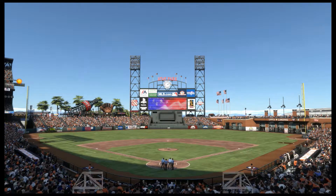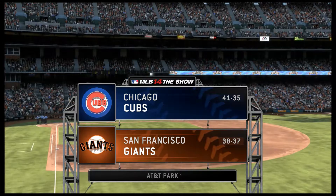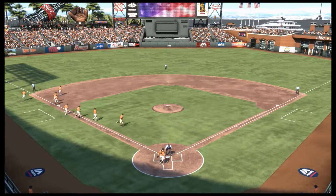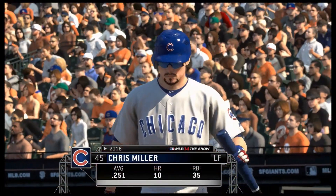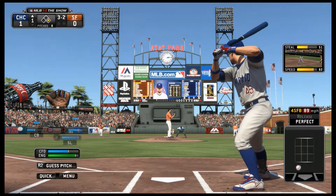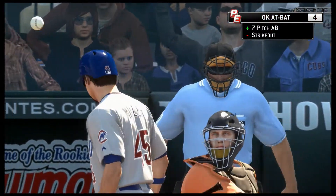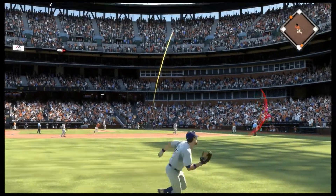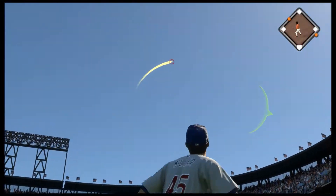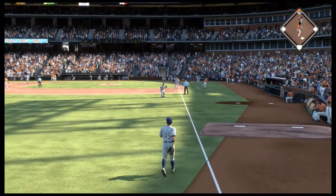A truly gorgeous afternoon for baseball now from sunny AT&T Park in San Francisco. Before we close in on first pitch, a look at the starting lineups here for the finale. A changeup swung on and missed for the first strike — two-two now — a slider that's swung on and hit in the air out toward left. Miller is right there as he puts it away, no problem, for the first out.